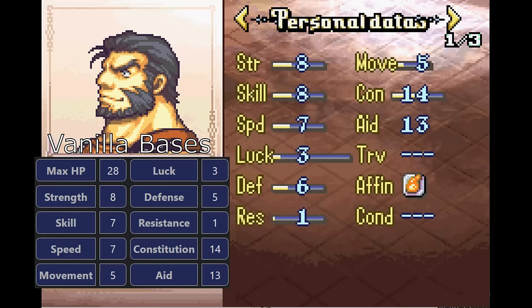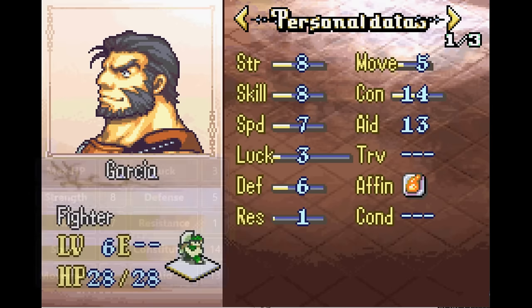Next up is Garcia, who I increased from level 4 to 6, because he's supposed to be a veteran, so level 4 feels a little low. I also gave him a point of defense and skill because I didn't want those 2 levels to feel completely empty for people that want to train him. I didn't want to give him stats like speed or strength that would make him worse at setting up kills for your other units, so Garcia shouldn't perform too much differently than usual — he'll be slightly more consistent, slightly bulkier, and slightly closer to promotion.